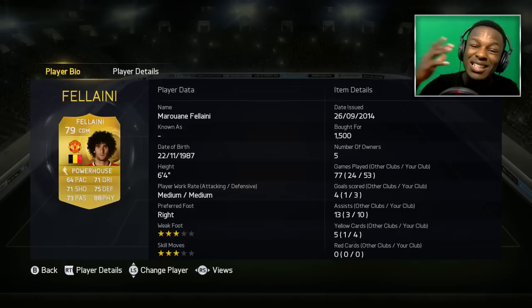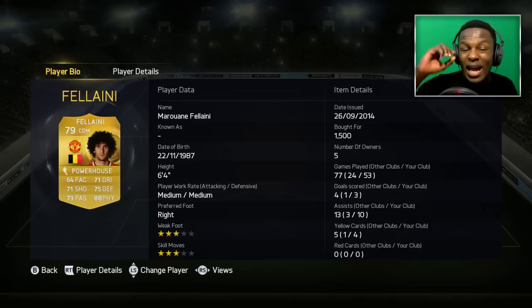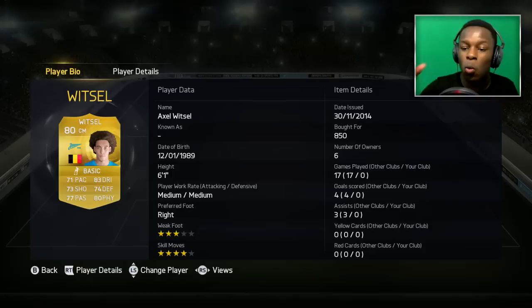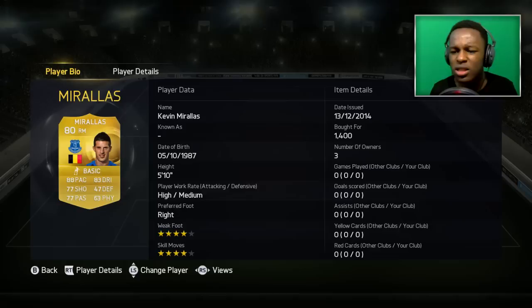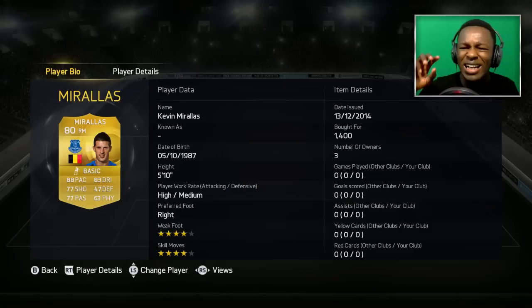In the CDM — or it's the CM position — I've got Fellaini as a CDM. He's there for obvious reasons: 75 defending and 88 physical, so he should be great in game. Over at the other CM position, we have Axel Witzel. This dude is OP — 80 physical, 83 dribbling. He should be fun to use. In the CAM position, we've got the cheap alternative Messi, and that is Mertens. This guy's got the pace, the dribbling, and he can pass — 88 pace, 87 dribbling, and 80 passing, 4-star skills, 4-star weak foot. This guy looks like an absolute beast. In the right mid position, we have Miralas, chosen because he's got that 88 pace and 83 dribbling, so he should be tearing it up on the pitch.